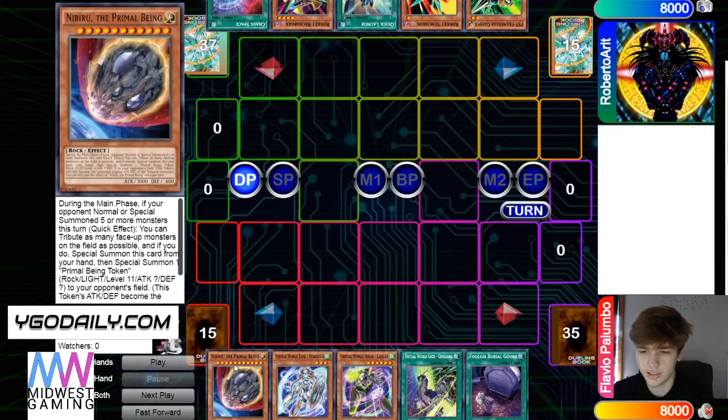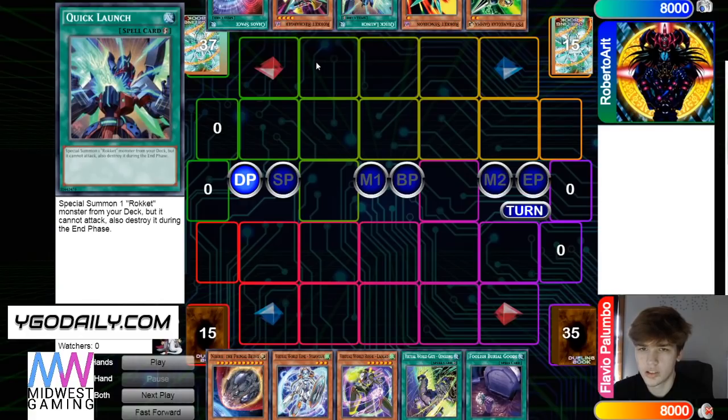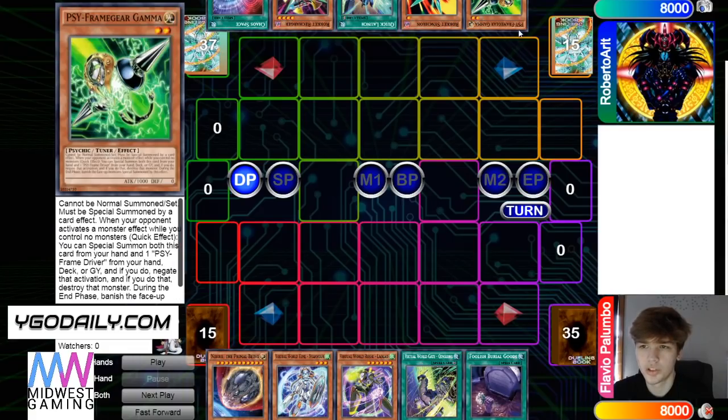So one hand trap going second, and then Flavio has Gamma, Rocket Synchron, Quick Launch, Recharger, Chaos Space. This hand is pretty good, and even if he was going second, he'd have a high impact hand trap.